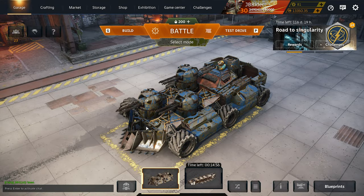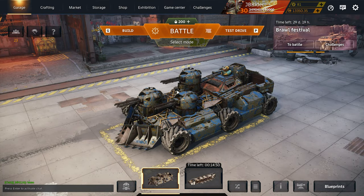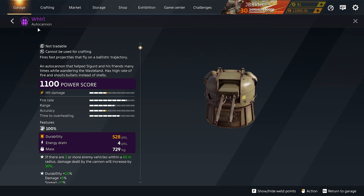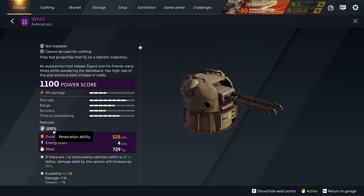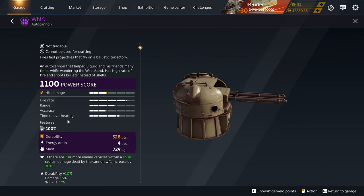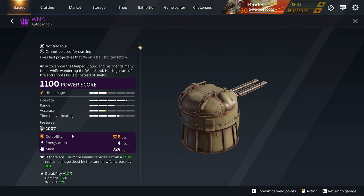What's up guys, Jibrag here, welcome back to the channel, welcome back to Crossout. Today I got another Lovingly Unloved episode for you guys, and today we're kicking off the Whirl autocannon. The Whirl is an autocannon that only does hit damage and has 100% penetration. When these first came out they were kind of okay-ish, with the right setup they slapped, and I found a perfect build for them.